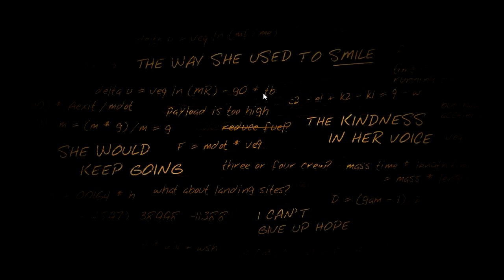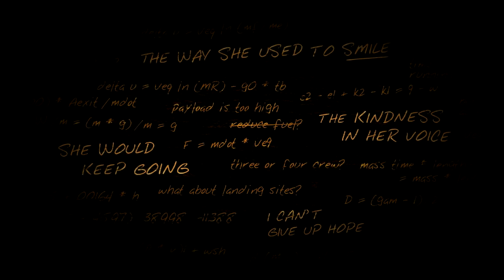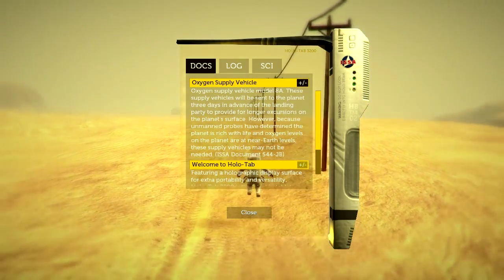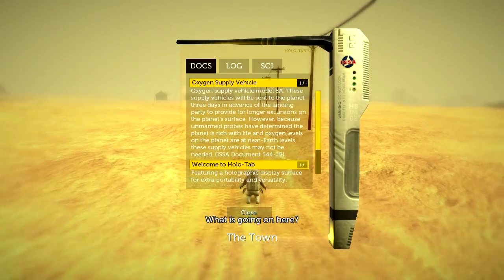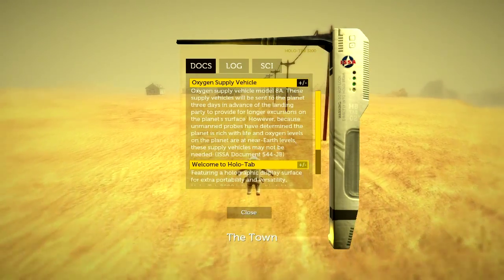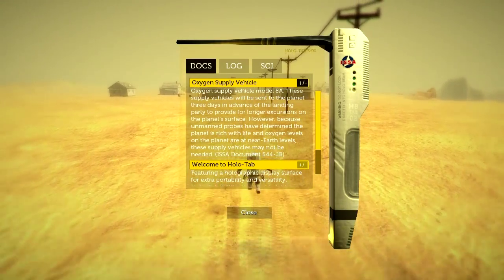I'm going to show you another one here in the chapter called The Town. I already pressed Tab on the last screen and this was open, and I loaded up the town. So I'll show you another place to use this. I have a couple minutes of jumping here to get to a cutscene that's in this section of the game, so I'll meet you up ahead.